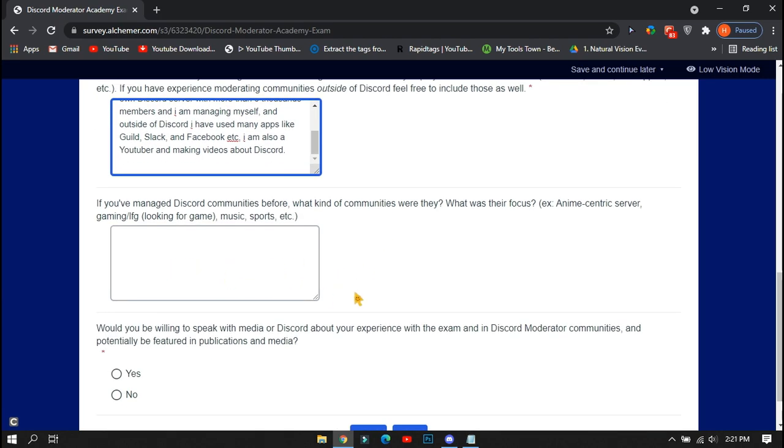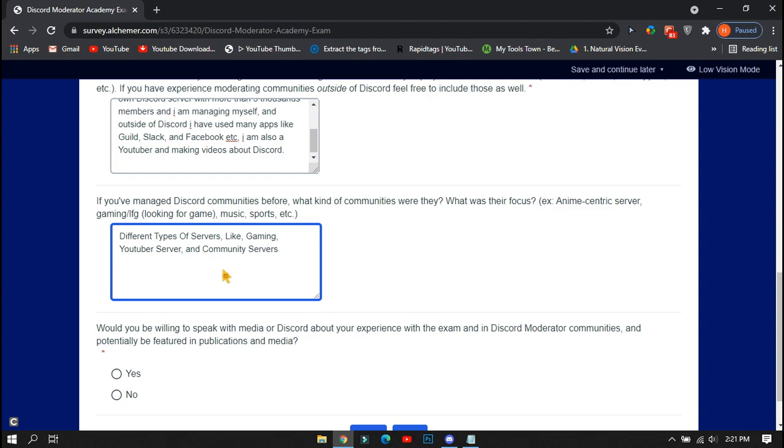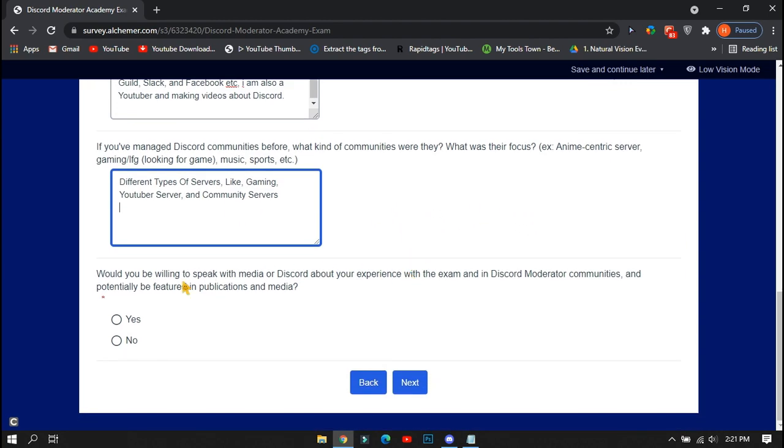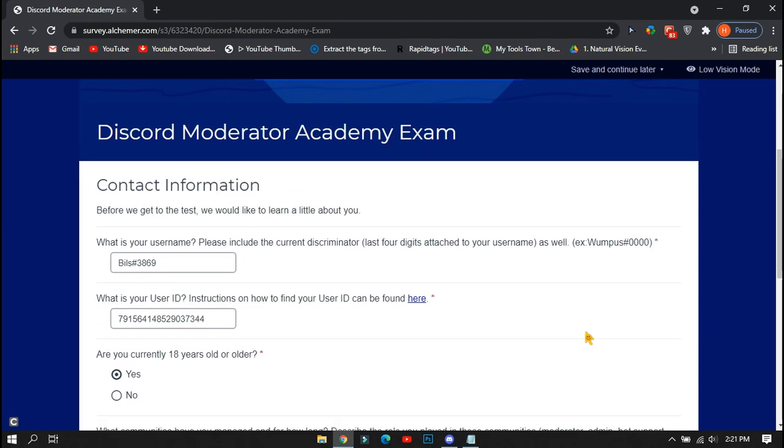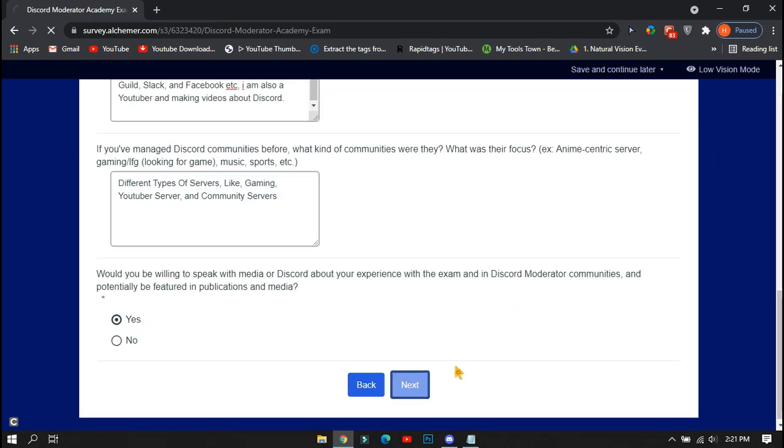Second, it will ask what kind of communities you were in and what was their focus — just fill the form as you wish. The third question asks whether you will share your moderation experience from the Discord exam on social media or with your friends. Click yes or no, then click the next button after completing this.